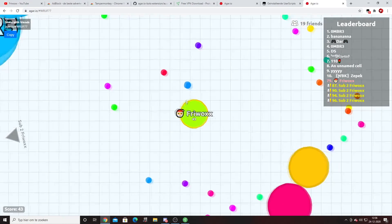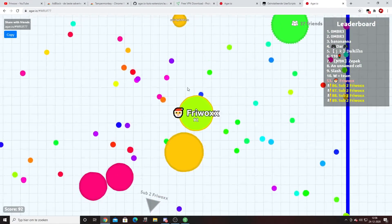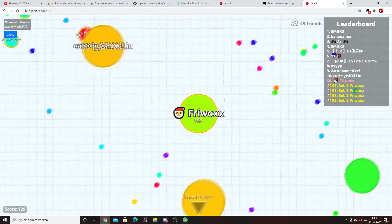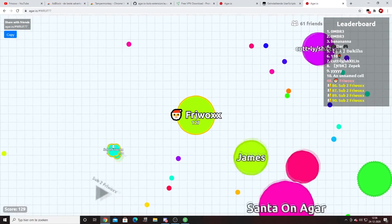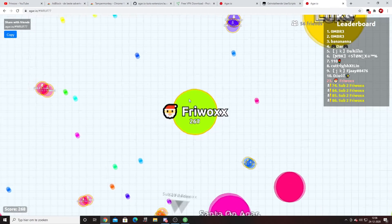You can see the bots are coming up on the leaderboard and coming towards me. The keybinds for the bots are C for splitting, X for feeding, and P for the bots to merge. The bots will go towards me, try to merge with each other, and if I point the cursor at myself my bots will follow me. You can retoggle it and they'll come towards me.